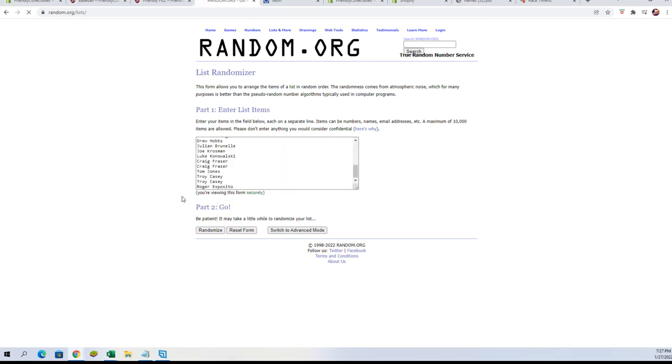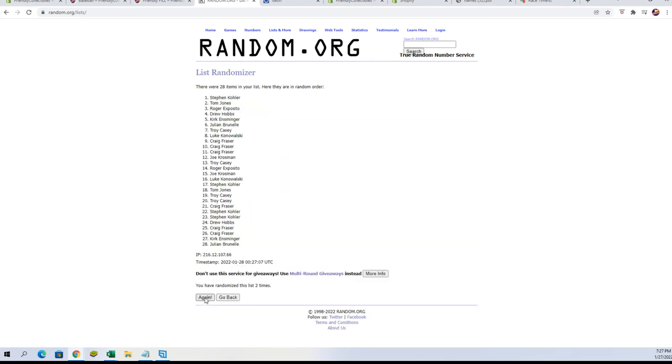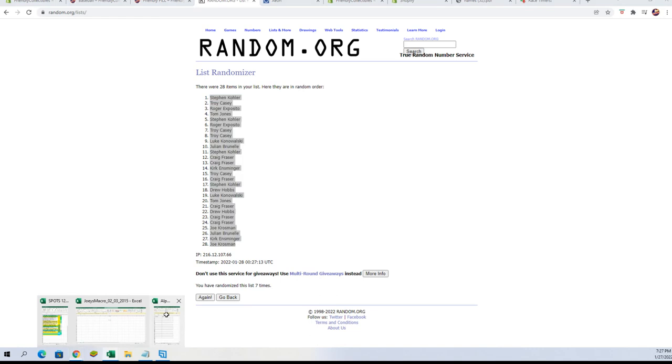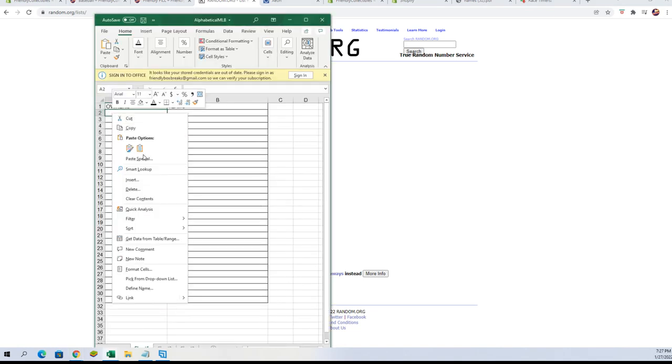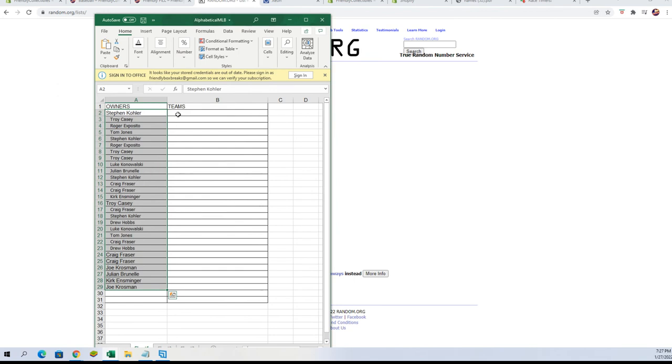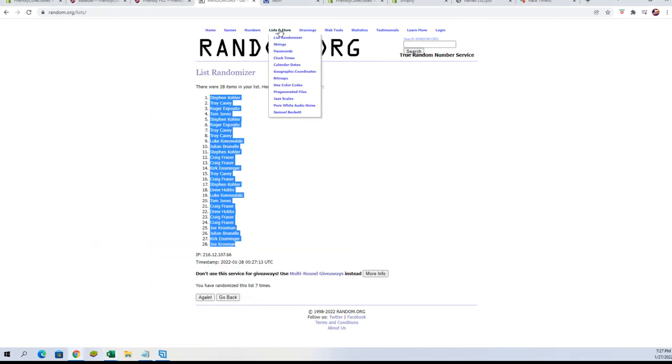All right, seven times — one, two, three, four, five, six, and seven. We paste them into the spreadsheet, and we're going to get our fresh randomizer.